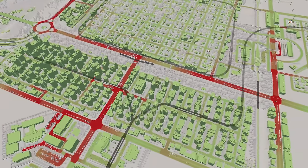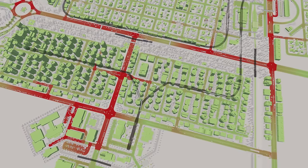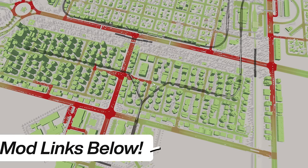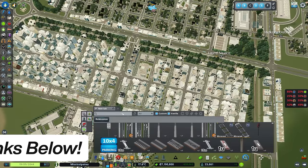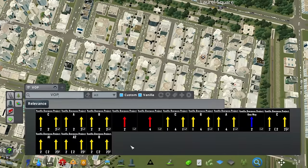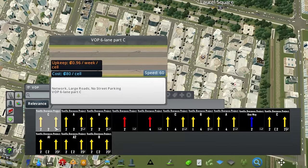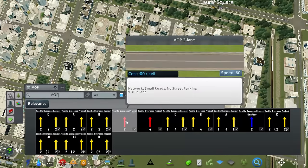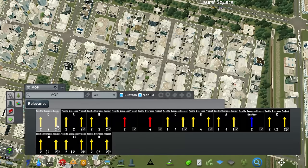A few candidates for the Vanilla Overpass Project. If you follow the link in the description below you'll get hold of these roads. Search VOP - Vanilla Overpass Project - and there are all sorts of different roads, but we're going to be concentrating on the 222, and we've got sections A, B and C, and then the two-lane overpass road as well. You can see those in the picture giving a little idea of what they're for.